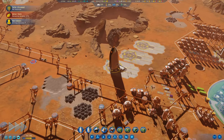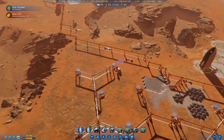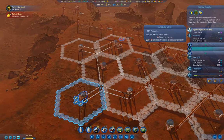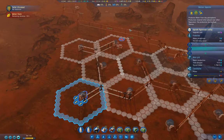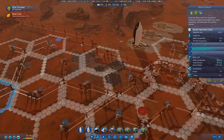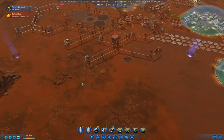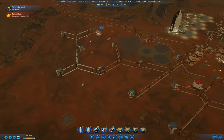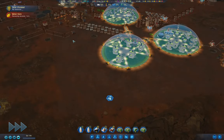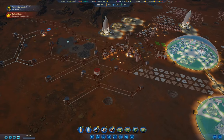Seven colonists arriving - 21 hours until the meteor storm. We've got the vaporators up; we want to put the hygroscopic coating on those, which should sort out our water shortage especially once it goes up. We have the polymers to do that. I'd still want a few more vaporators, but we need the moisture vaporization tech first.